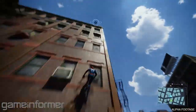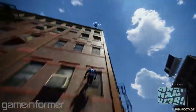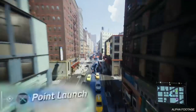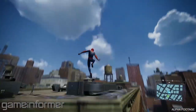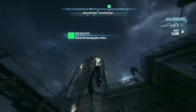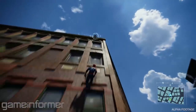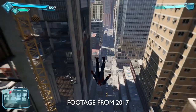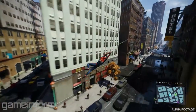Spider-Man does a web zip onto a perch point — if you look at the bottom left corner, you can press L and R2 to perch, then press X to launch yourself off. That's very reminiscent of Batman Arkham Knight where you grapple onto a point and hold X to propel yourself forwards — it seems like they're taking clear influence from the Arkham games. The HUD also looks different to what we saw in the gameplay trailer, so it's not clear which version we're getting.